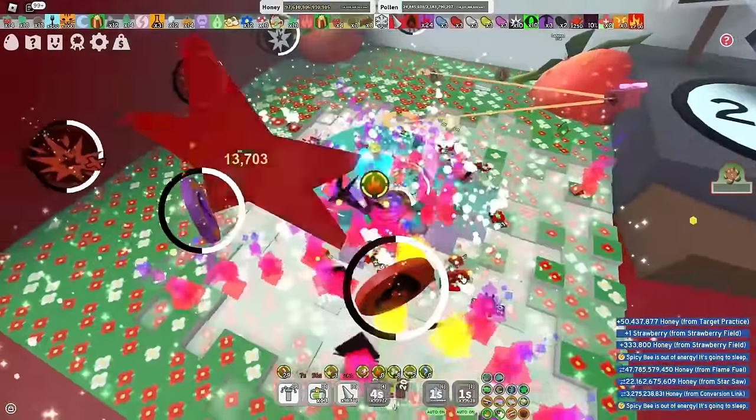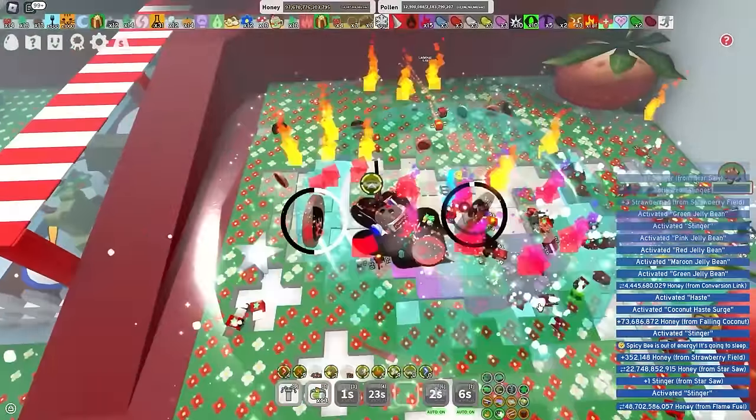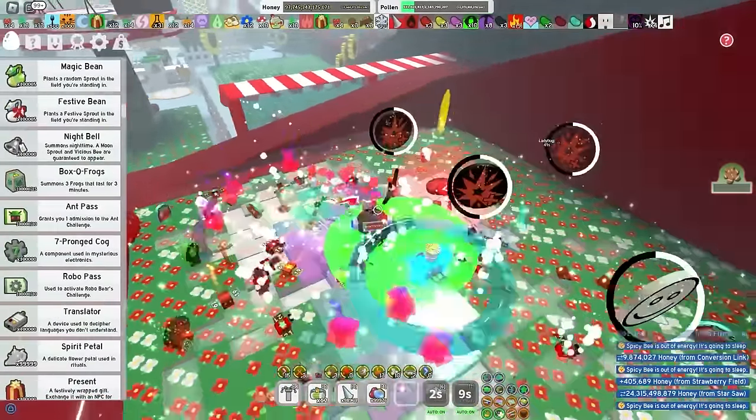12,000? 13? 14? Oh my gosh, that is insane. 15,000 scorching star — wow, that is super pogger. So yeah, next scorching star I get, you'll see me waste one of my many festive beans. Usually I hate using festive beans — even if I have 100,000 of them, I just don't like wasting them. But hey, for the video, I'll make the sacrifice.